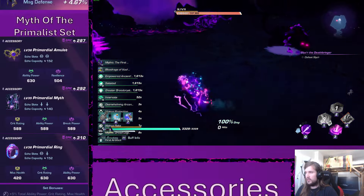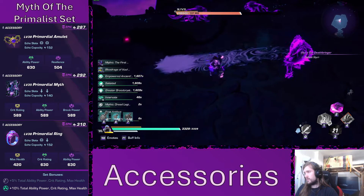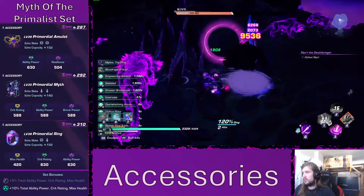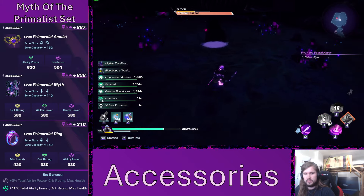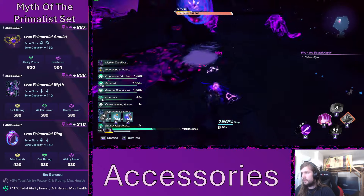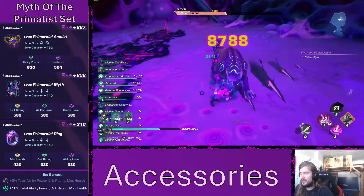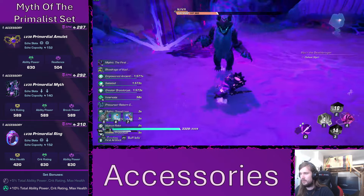Next up is accessories. For accessories we run the exact same setup as on Grendel — we go with the Primordial set as the ultimate endgame set. The Primordial amulet is extremely cool because we don't use the instinct slot at all, just focus. The Primordial set is just the best set you can get, and it can be a full 3/8 set if you get the Primordial myth, which is very rare, but it can be the strongest AP crit set in the game if you get all those 3/8 pieces.